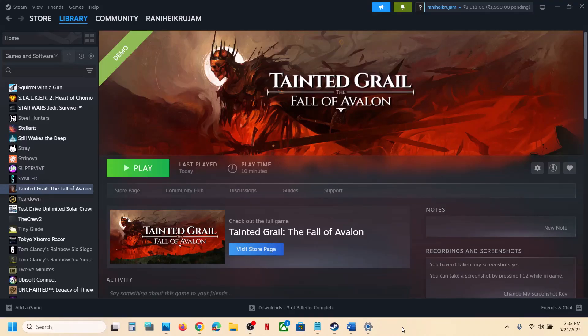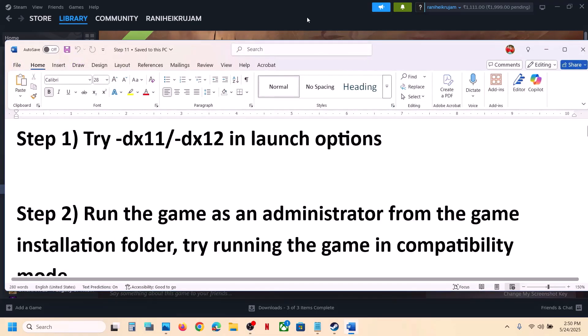Hello guys, welcome to my channel. Today in this video I'm going to show you how to fix when a game is not launching on your Windows computer. The first step is to try DX11 or DX12 in the launch option.